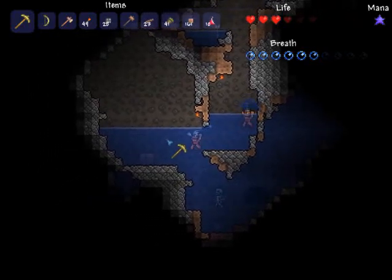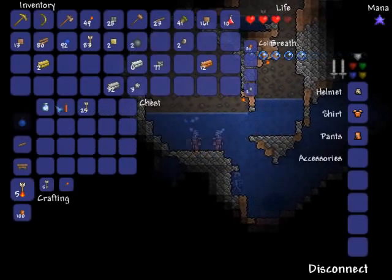Hey guys, Cannon Man, welcome back to more Terraria. This is a chest. What did you find in it? Oh, you got a cloud in the bottle, a dynamite, and some more arrows.